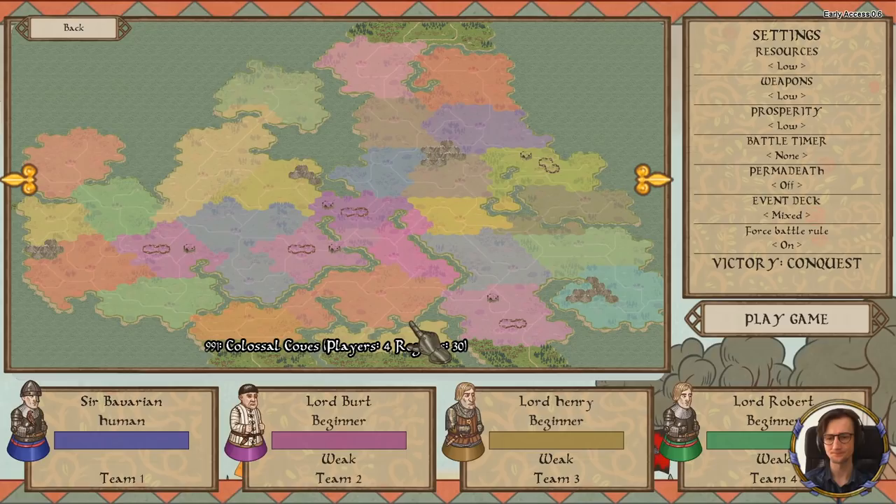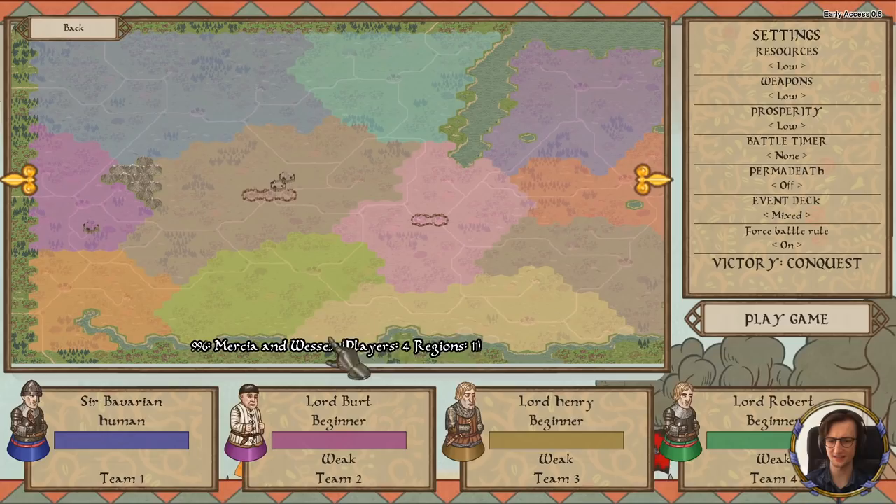I've read on their Discord — the link is in the description — that they decidedly don't enjoy having macro for macro's sake or micro for micro's sake. They want mechanics that truly matter, meaning even with a gigantic empire, the micro is held to a minimum, as much as it deserves to be there. We're going to play on Wessex and Mercia.